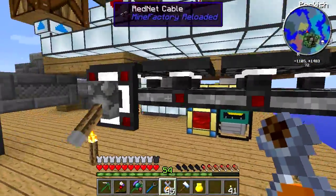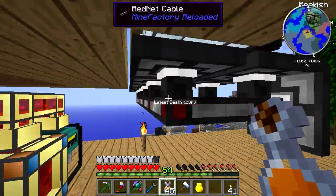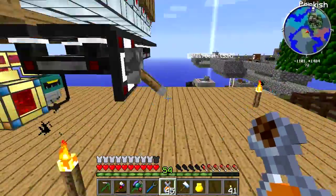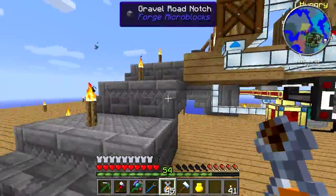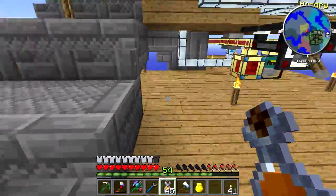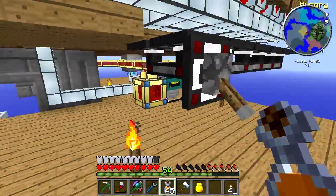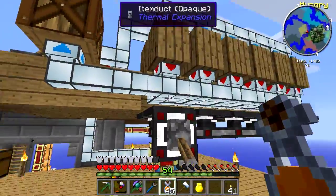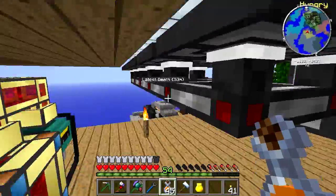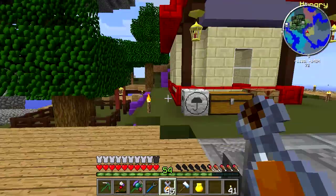One last thing — I need to show you this: red net cable from the Mine Factory Reloaded mod as well. This is awesome — it's basically redstone dust that attaches itself to this stuff. I was looking for something like this. What reminded me of this stuff is the red power mod, which has all sorts of crazy redstone gadgets — not in this mod pack though. But I needed something like that so I could power all of these item ducts at once to filter all the dirt out. And I found red net cable, which seems to do its thing quite nicely. You can attach a lever straight onto it, so that's pretty cool.